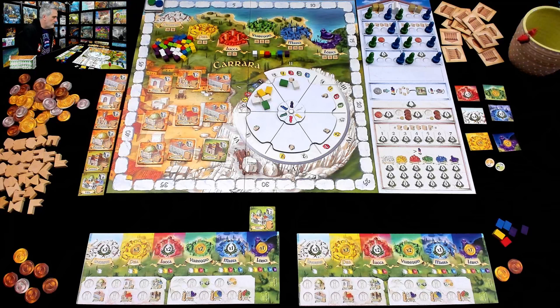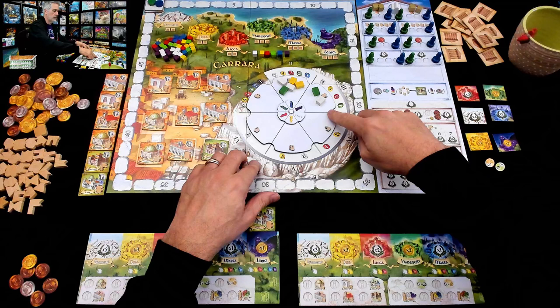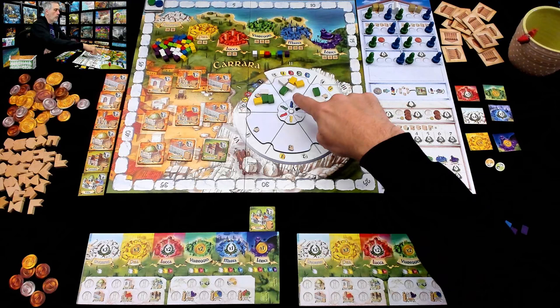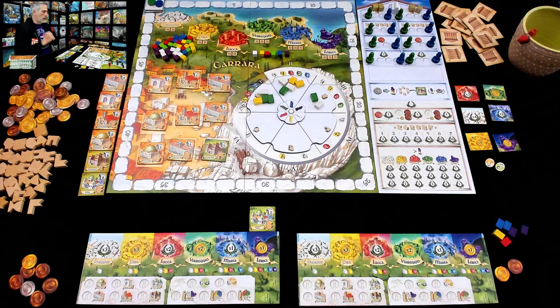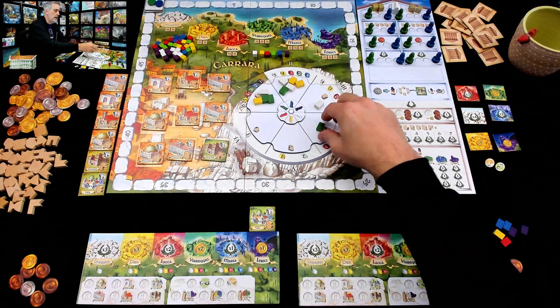Now it's my turn, and you can see why I wanted to wait. I'll rotate the big wheel — everything just got cheaper. Four new things come out because Jen bought four things and we refill to 11. A lot more green and yellow showing up. I'm going to come over to this neck of the woods — it's only going to cost me one. I spend five bucks total to grab some pieces.